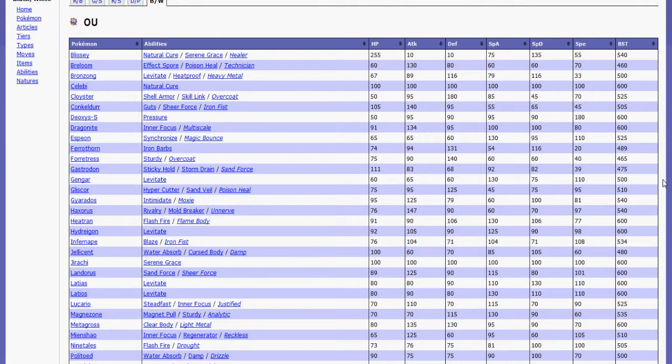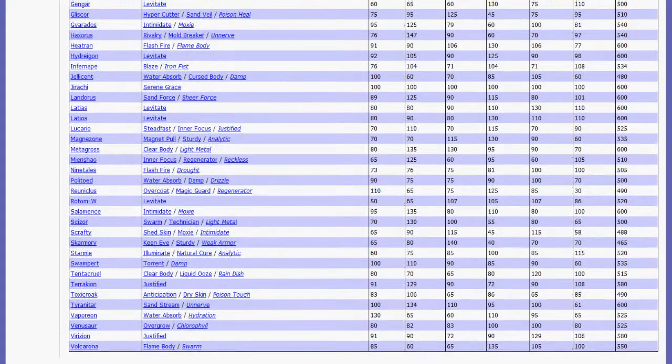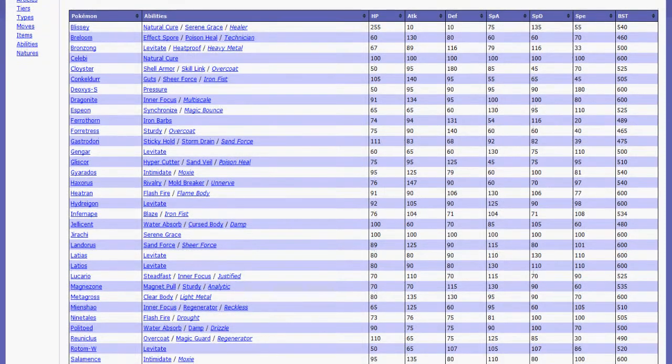Step two to setting up your team is to have good type coverage. You're not going to want to have three or more of the same type. Two of the same types is okay — say if you have Gyarados and Jellicent, they're both Water-types, but they're quite different: Gyarados is Water/Flying and Jellicent is Water/Ghost. You'll use them in different situations, and that's okay. But if you take too many of the same type, you're most likely going to get wrecked by something.